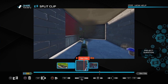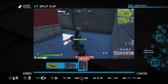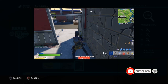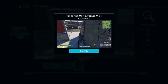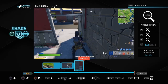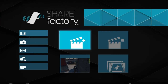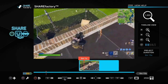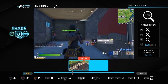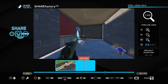Once you're happy with it, push options on the controller and export to gallery. That's going to merge all three clips together, so you can export it to a montage if you want to. You can see now it's all one clip instead of three separate clips and they merge together nicely. You can add audio and music and all that to it as well.